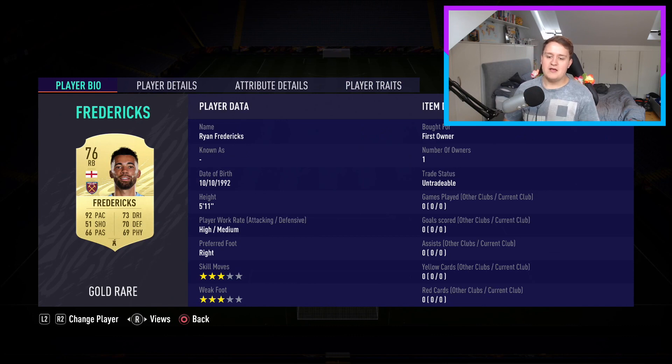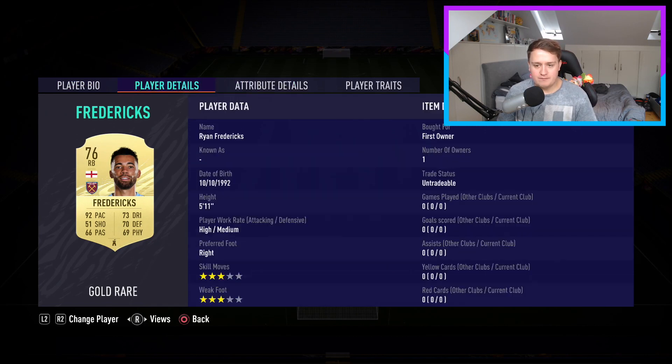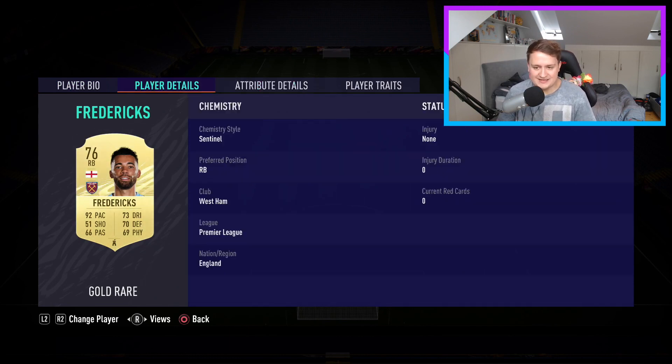Moving on to right back, we have the pace merchant Ryan Fredericks. Slightly annoying thing is he's three-star, three-star — you sometimes want a four-star weak foot or four-star skills at right back. But it's not a position that matters too much for skills and weak foot. High-medium work rate is what you want. 5'11", fairly tall. Rapid with 92 pace — 93 acceleration, 91 sprint speed. Fantastic pace. I've got a sentinel chemistry style to improve his defending and physical, since he has 70 defending and 69 physical.